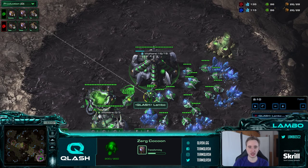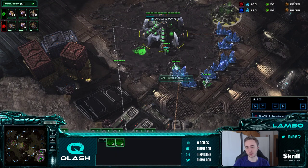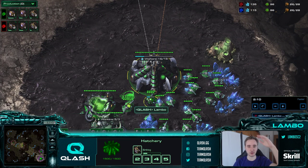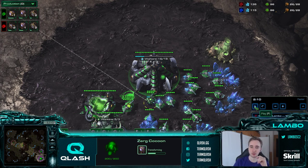Here I see the creep - I wait until I spend the next 2 larva. On this map you don't even get the larva before you see the creep, but I would wait until I see the creep before making these next 2 drones. Because if it's pool first, there is a build - 16 pool - where they run by 6 zerglings and you want to start 4 zerglings right away if you didn't see the creep.